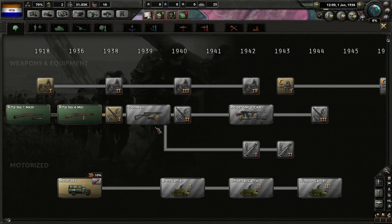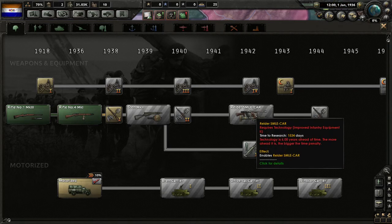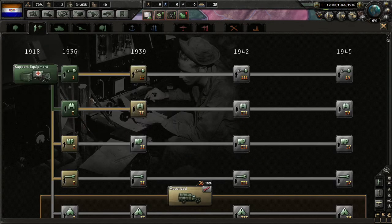We've got our rifles — a stand gun, SMLE — and we start with a couple of support battalions, which is nice.